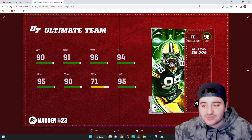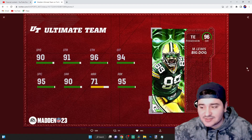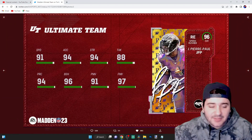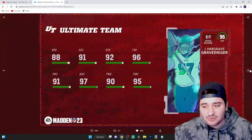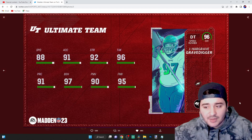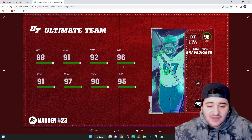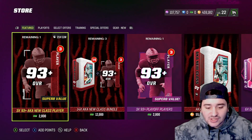Here are the AKA New Class cards. We got Mercedes Lewis — big dog card, 90 speed, 91 strength, 96 catching. We got JPP, personally who I want — 91 speed, 94 acceleration, 97 finesse move. And last but not least, Hargrave — the Grave Digger — 95 finesse move, 97 block shed, 96 tackling. Pretty solid.